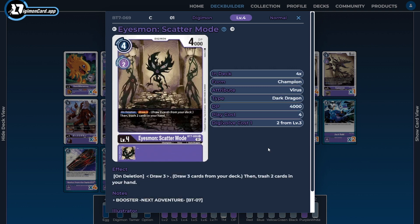Next I'm running four copies of Aizmon Scatter Mode. Aizmon Scatter Mode is one of the best cards to dig and filter through our deck because of his on-delete ability, pairing up with Demi Mirvamon and Gabumon to draw cards and discard cards simultaneously, filtering through our deck to find the parts and pieces we need while selectively getting our trash into the state it needs to be.